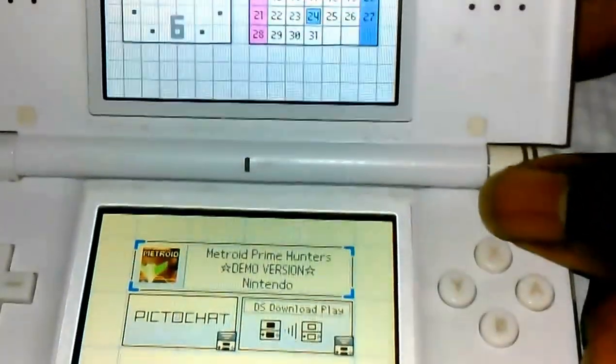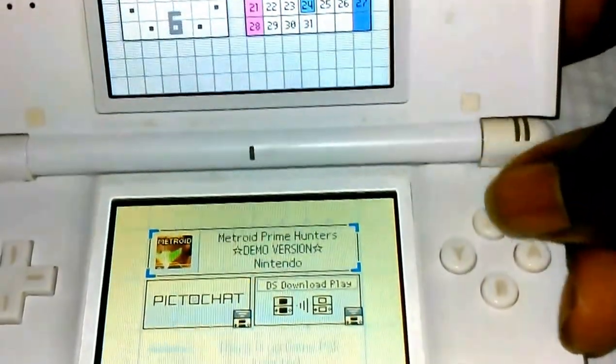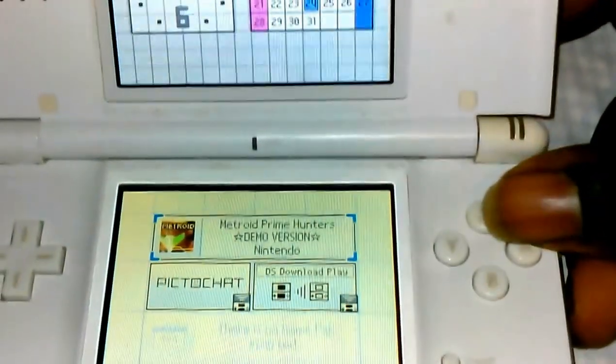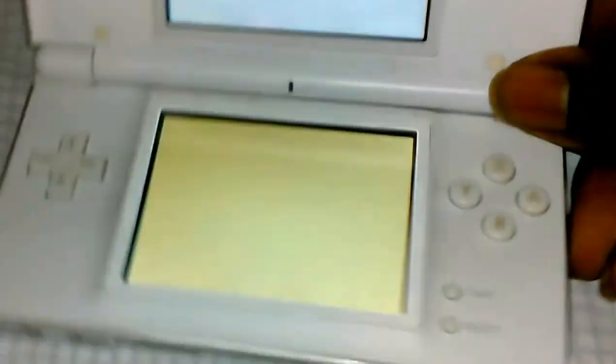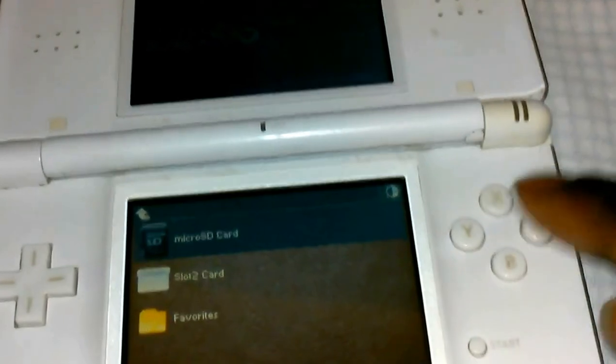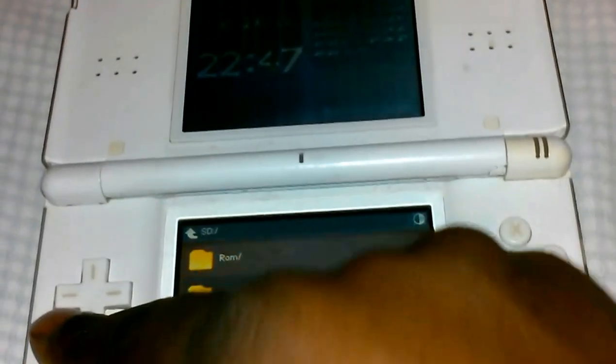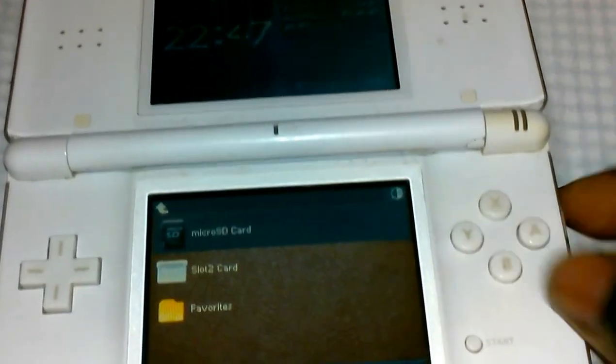You should still see the SpongeBob picture. If you don't, you probably want to reformat and do it the way I described. When you log on, it's going to pull up from the older version of the DS. Go to your ROMs, go to the update, and once you update it and it's done, you can play it back on your 3DS.